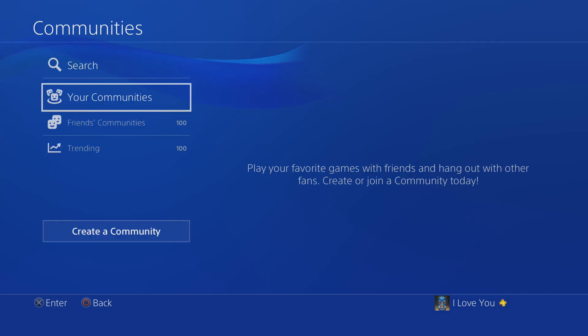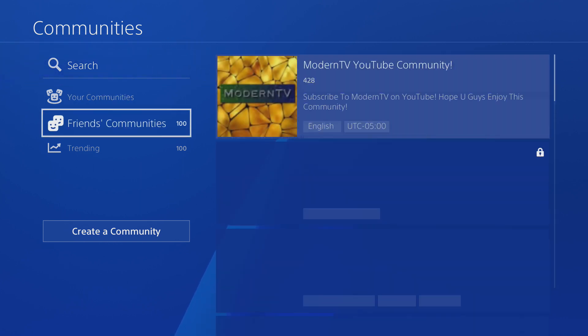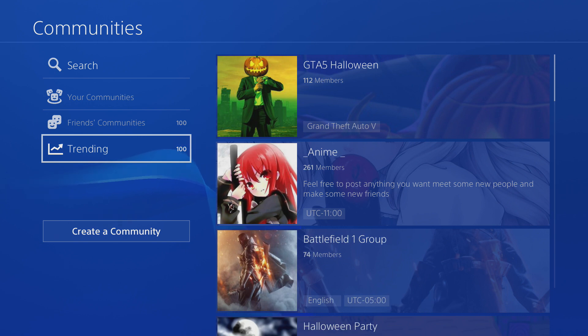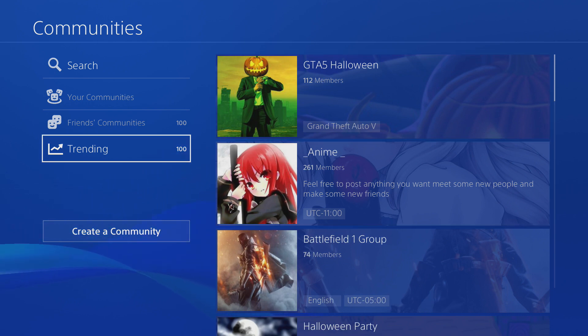You'll see this screen. Your communities is basically where any community you've joined or own will pop up, and then your friends' communities — communities your friends have joined — and then the trending section. Currently it's trending GTA 5, Halloween, anime, all that stuff.